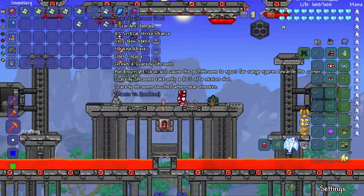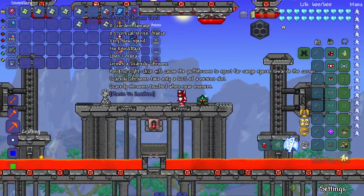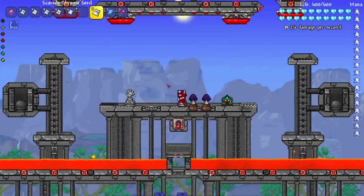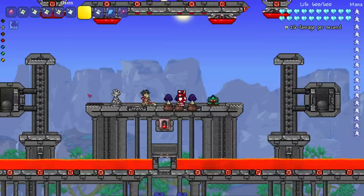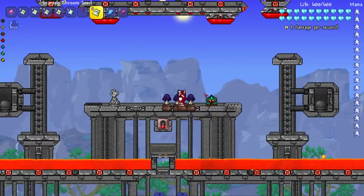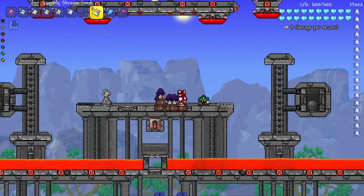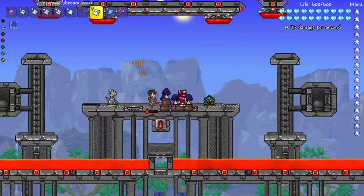Next up, the Scaredy Shroom — they take only 80% of a minion slot. When near enemies they tuck away because they're scaredy cats. There are some description errors in the mod — whoever was writing these might want to read them a couple of times. It happens to the best of us though. You can summon a lot more of them since they're cheaper, which is the benefit. One of them actually summoned above the platform — that's crazy!